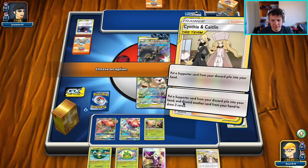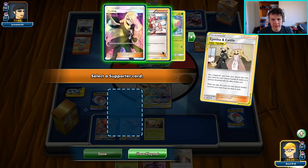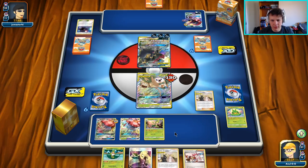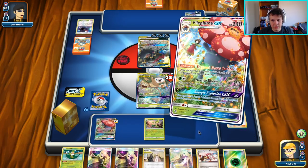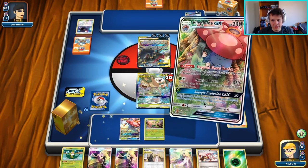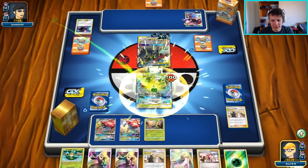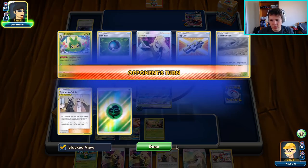Maybe we'll just go with Caitlin and Cynthia — discard this guy, get the Pokémon Center Lady back, then draw three. Heal. Unfortunately no Oddish to work with here, no Choice Helmet as well. I'm going to go ahead and attach and then pass over to our opponent. Once again gotta be mindful of how many cards are in our deck because of the Tyranitar. So we gotta be careful of that. We're currently fine.